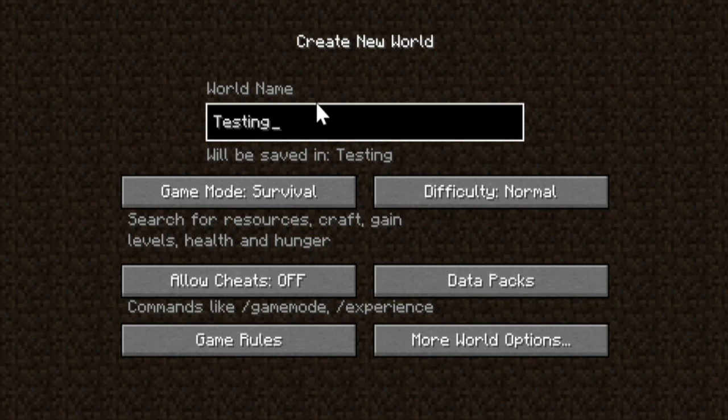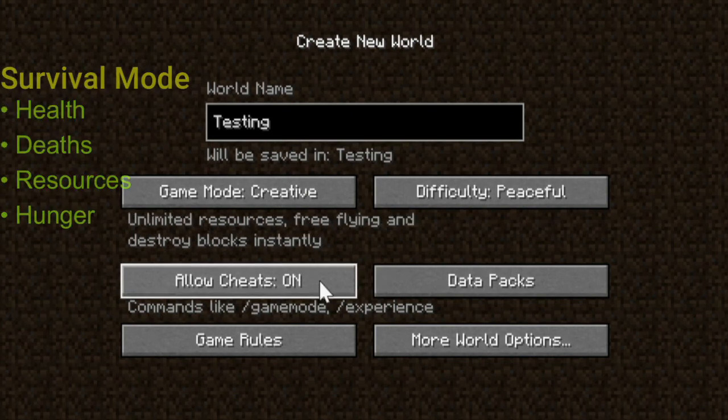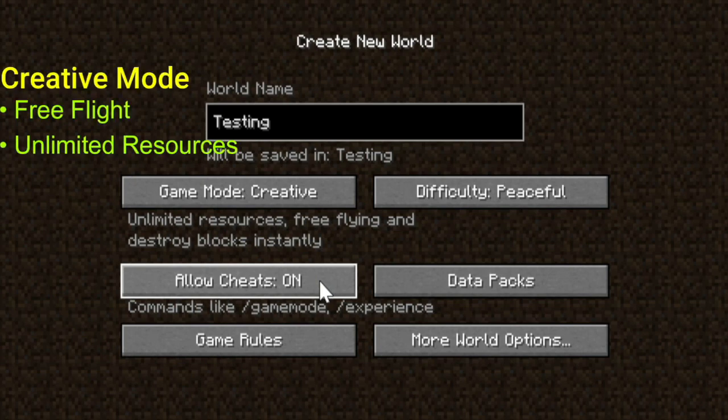Let me explain what game modes are. Game modes are like the settings of your level. In survival mode, you have a health bar, you can die, you have to collect your own resources, and you have to keep your hunger up. Creative mode is like the sandbox mode — you can fly around and you have unlimited resources, so you can build anything you want in the game.